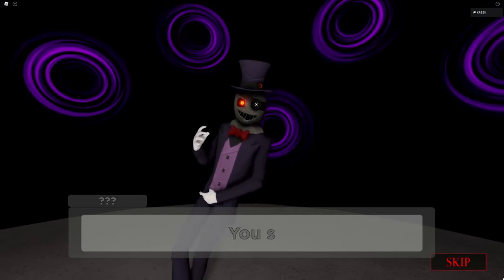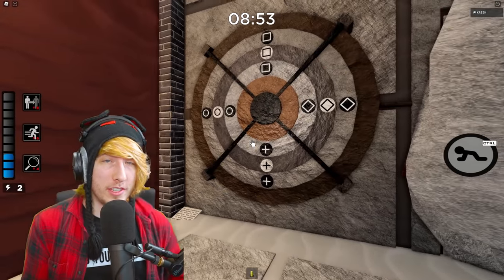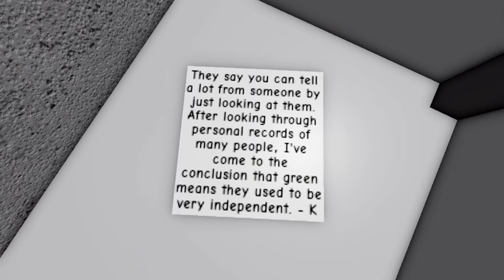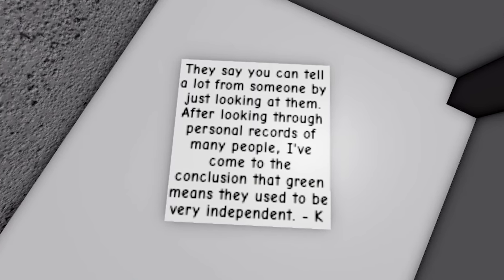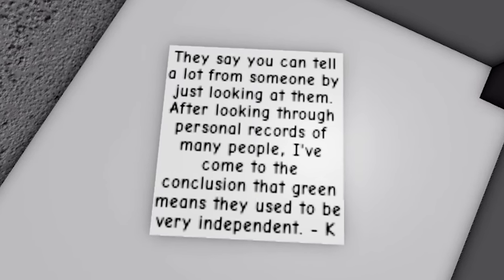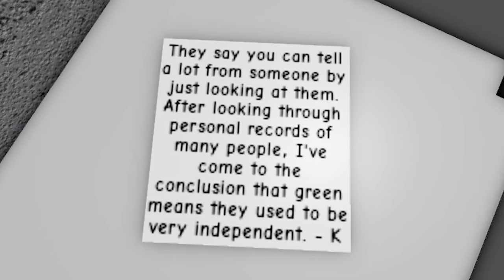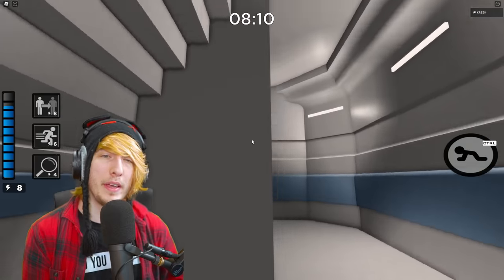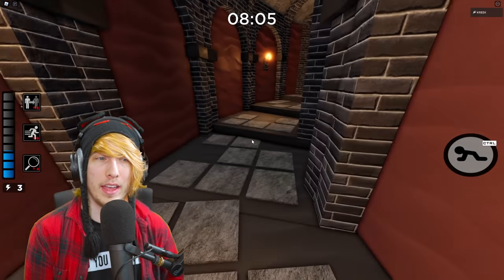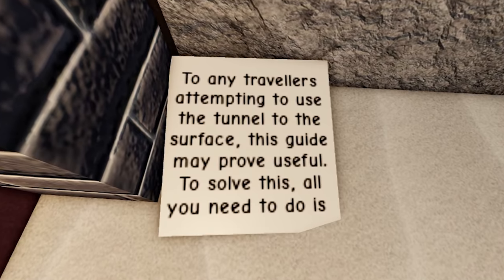Let's go over the notes. There are eight notes in this chapter. The first one says: 'They say you can tell a lot from someone just by looking at them. After looking through personal records of many people, I've come to the conclusion that green eyes mean that they used to be very independent' — signed Kona. So any infected with green eyes means they used to be very independent.